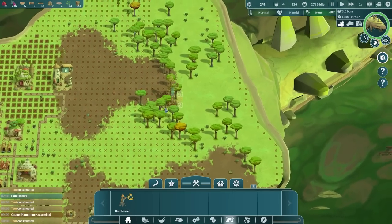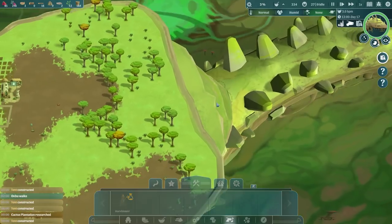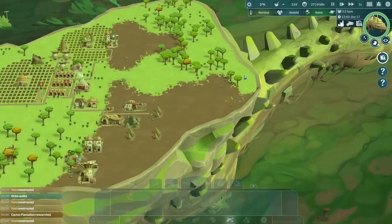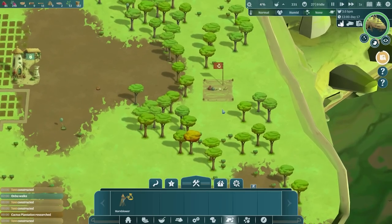Let's build one of these. You can see the only place to build it is this strip here - everywhere else has an X on it. That's because we've got to be close to Ombu's head so he can hear our commands. We'll shove that there and hopefully it will get built soon.